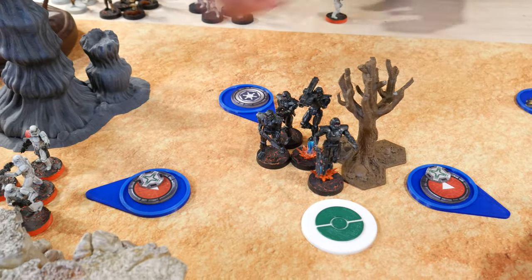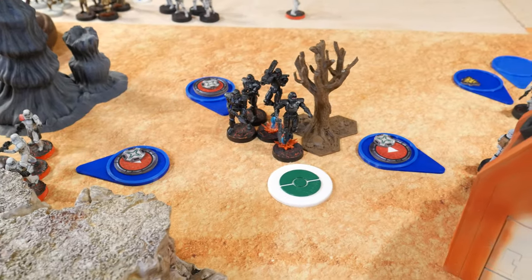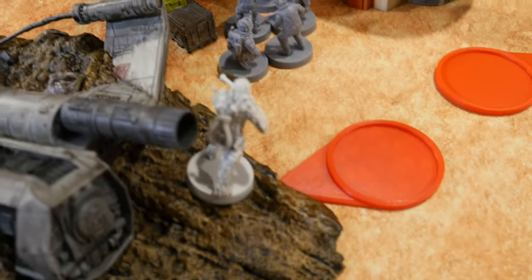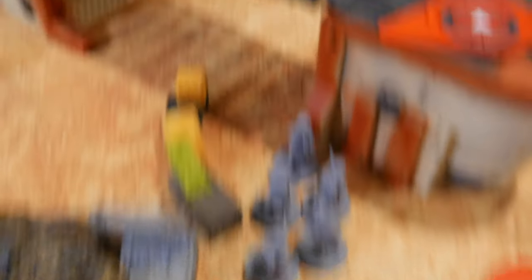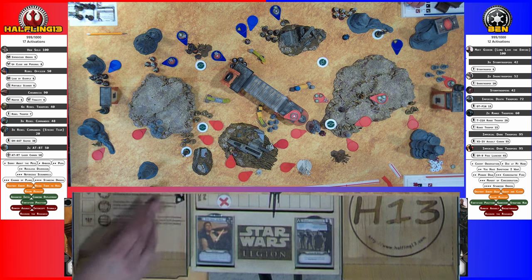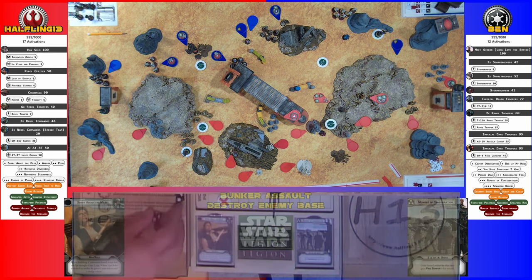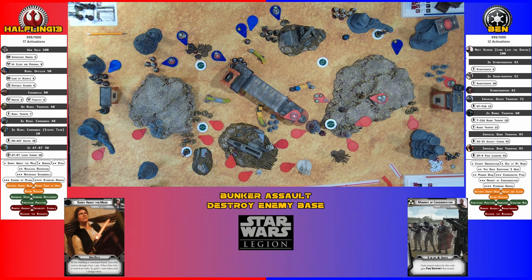Drew the Dark Troopers — they take an aim and dodge, that's it. Drew another Core — these Rebel Troopers take a dodge and shoot at the Rangetroopers. Getting one crit — Rebel Troopers don't surge to hit, just one crit, point of suppression.